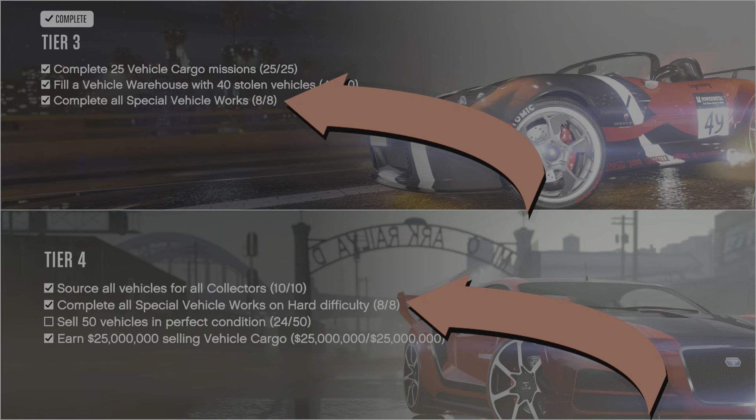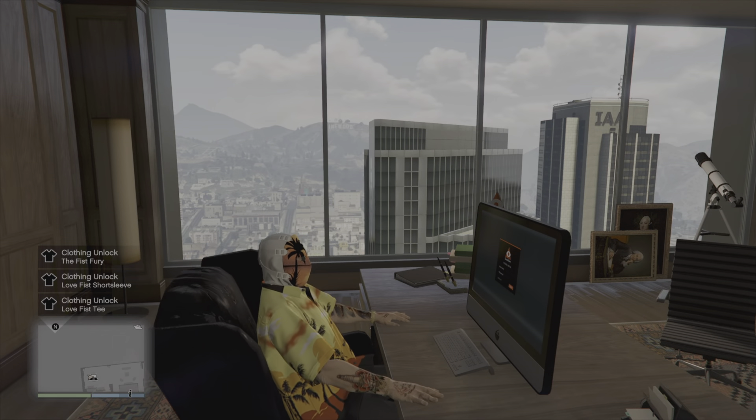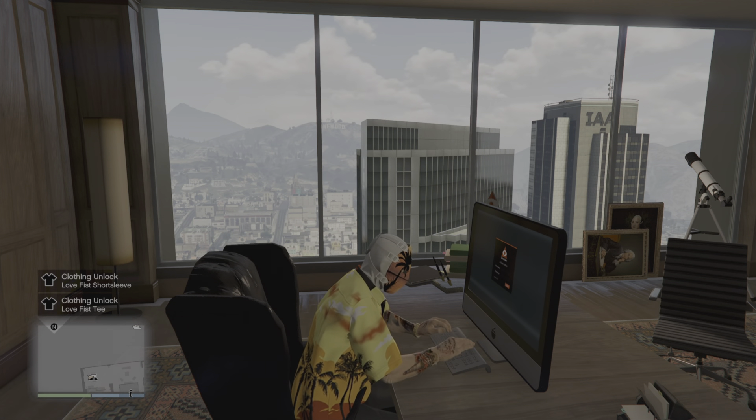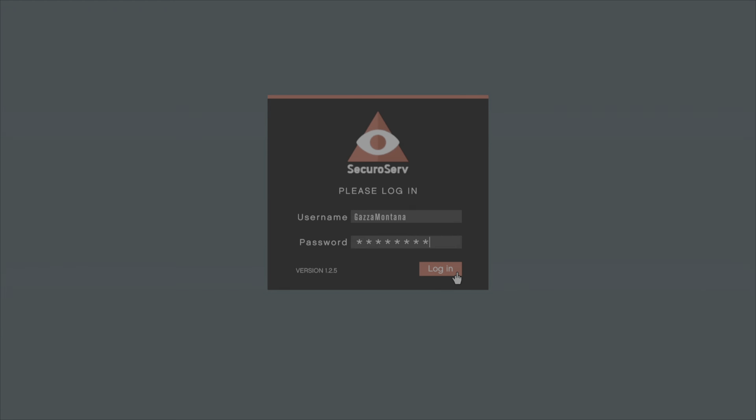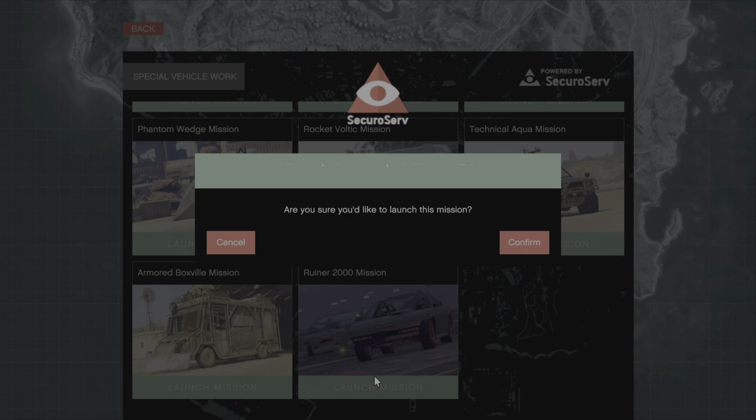We're going to go over Tier 3 and 4 here. You have to complete all 8 of these missions on the hardest difficulty, and that will tick off Tier 3, where it says complete all Special Vehicle Works, and then Tier 4 says on hard. So just going for them all on hard, you're going to get both Tier 3 and 4. These missions can only be accessed from the CEO office computer, so you need to be a CEO and at the computer to start them. These are two-player minimum missions.